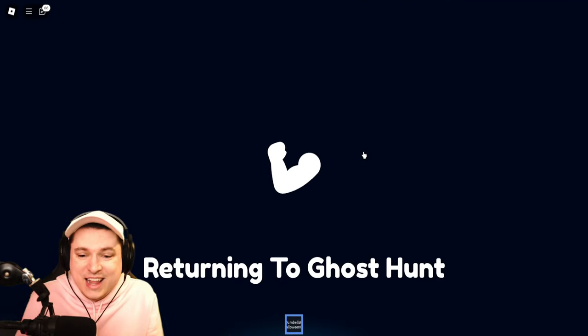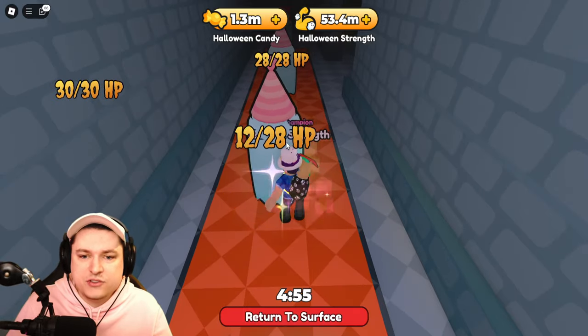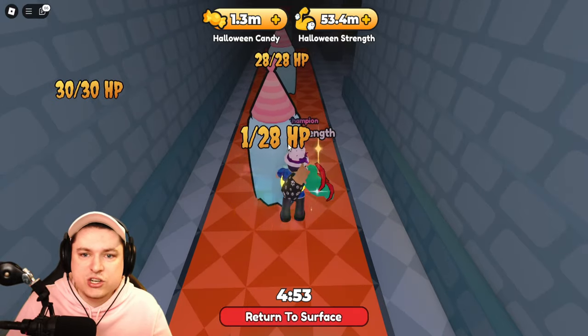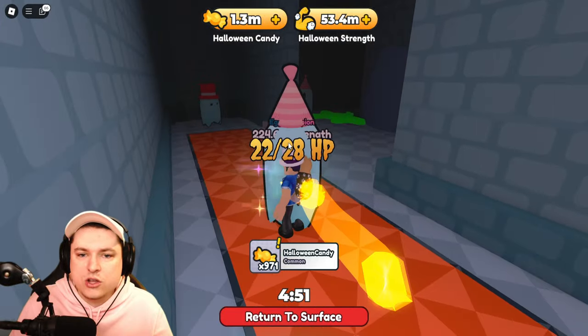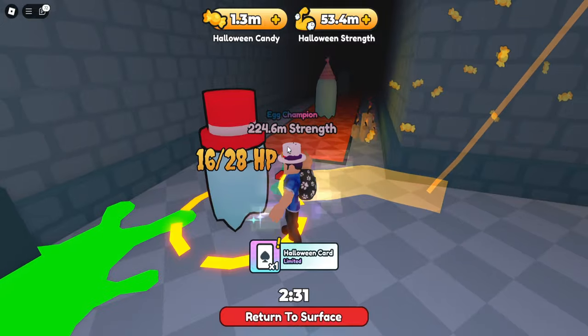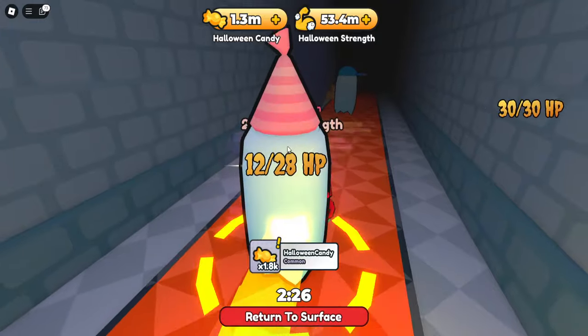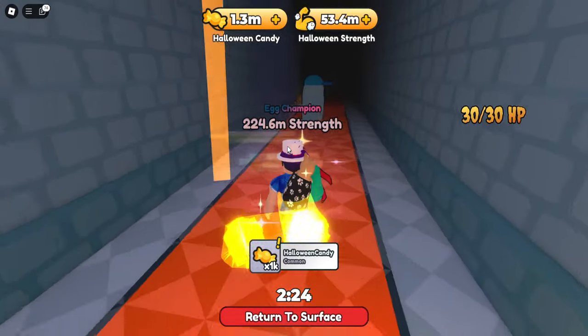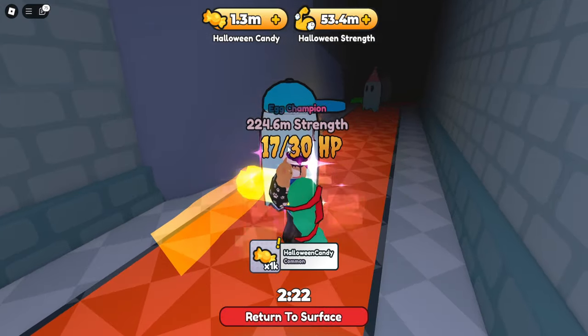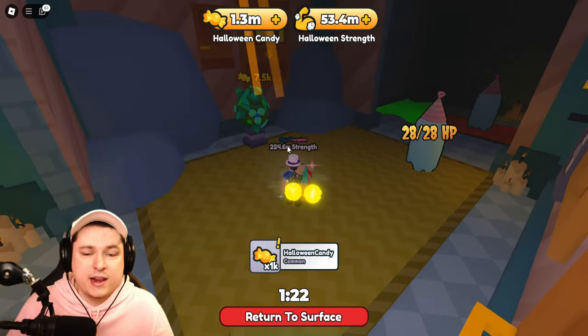Ghost hunting has started — let's go! We have five minutes and it looks like we'll be defeating ghosts. There are different ones in here. We got our first Halloween card! I thought maybe items only came at the end, since we'd only gotten candy so far. But at least we got one Halloween card. Oh, I found the egg — 7,500 for it!